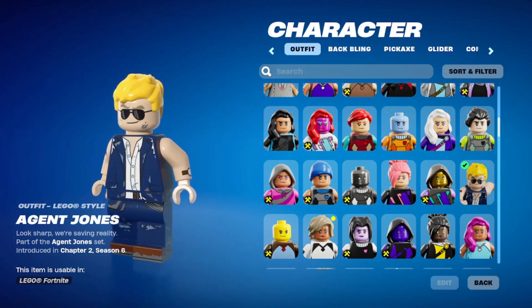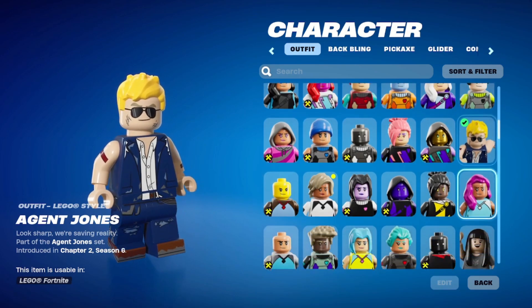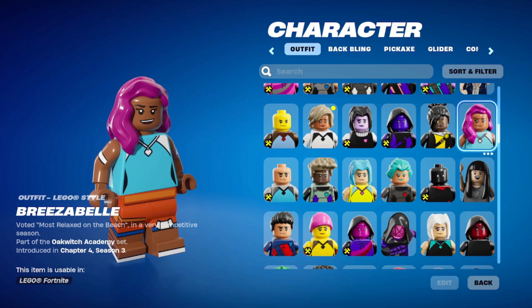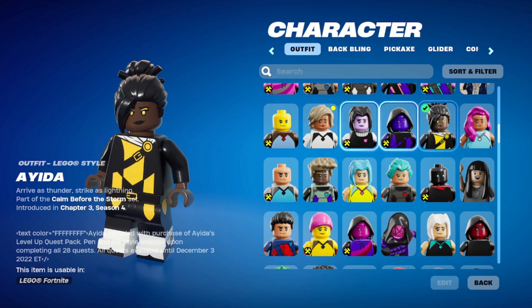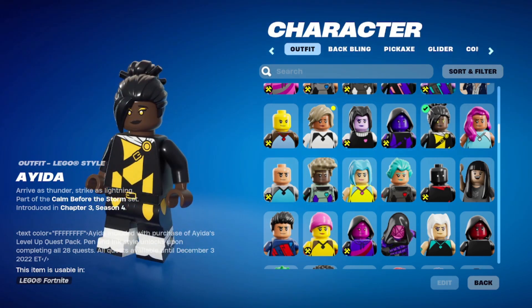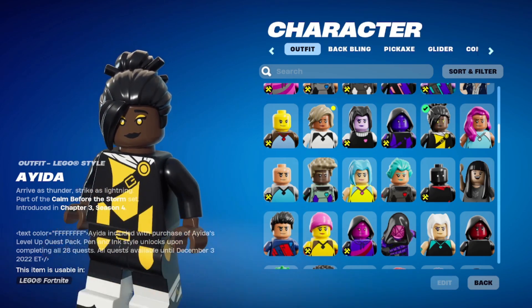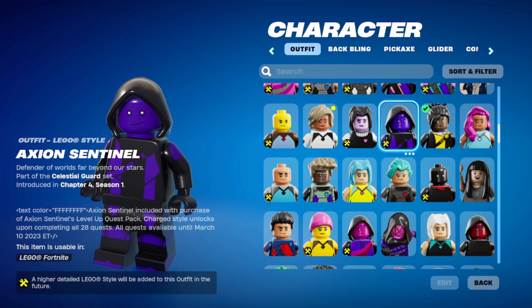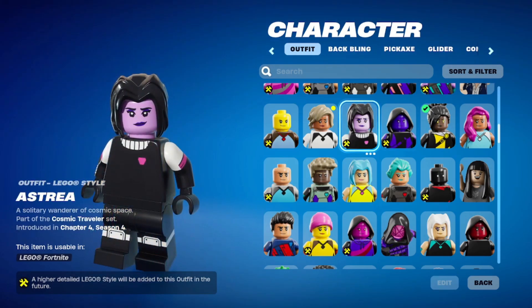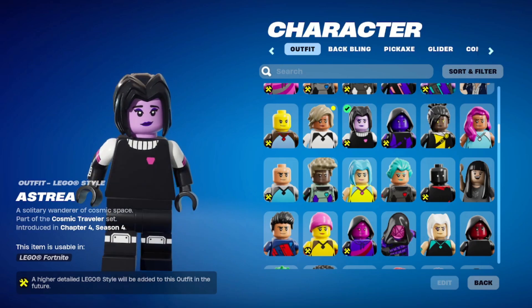Here's Agent Jones — look at him, looking all rugged. Chapter 2 Season 6, getting all the bounty hunters. Breezebell — another Krupac. Aida — she looks like a bumblebee. Pretty nice. Whoa, what's going on with her description there? I guess this was a level-up quest pack. Axie and Sentinel was another level-up quest pack, it looks like. Astria — this was like one of the recent Krupacs, and she was a really spacey one, but it doesn't really come across here, so I guess that's why they're going to fix it.